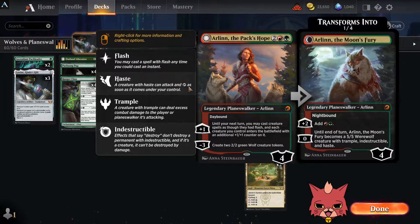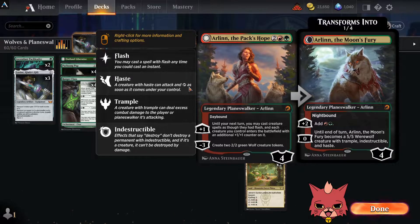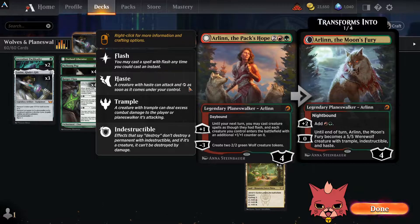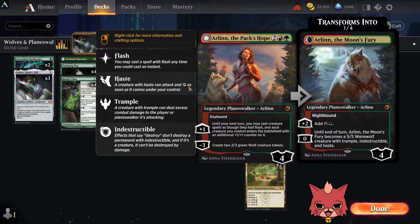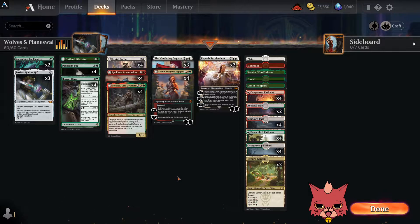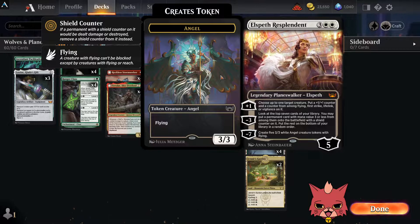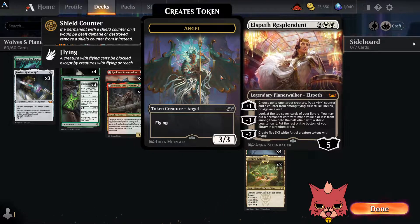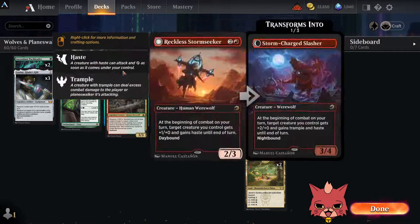We have four Arlins — same concept as Tovalar; even though it's legendary I think it's worth four copies, especially if you drop it on turn four and go minus three. There'll be moments the opponent immediately kills Arlin, so having more on hand never hurts. The plus one ability lets you cast creature spells as though they had flash, and each creature enters with a plus one plus one counter — counters work with Giada's Gift, and giving creatures flash to flash in a Brutal Cathar or Wandering Emperor sounds great.